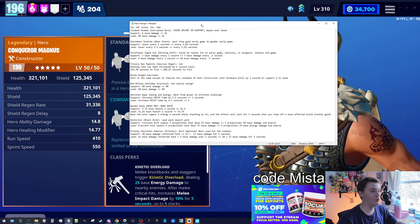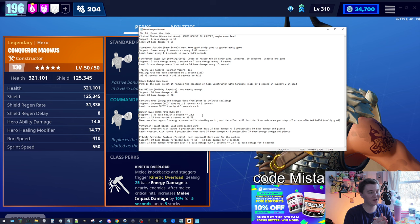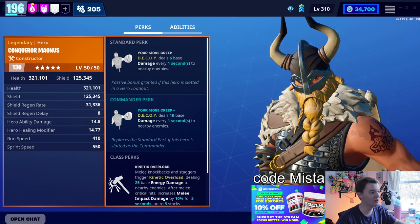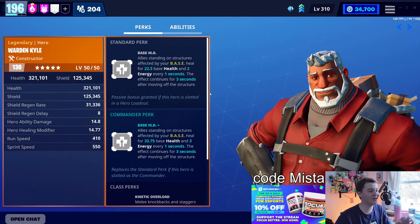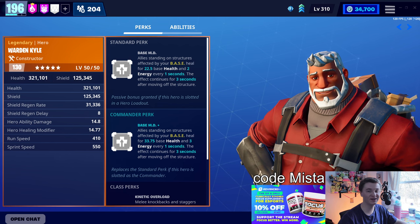My favorite buff is Warden Kyle. They sextupled his healing in support from 3.75 base health to 22.5. And in the lead they tripled it to 33.75. But that's not all — Warden Kyle now gives you two energy per second in support and three energy per second in the lead.